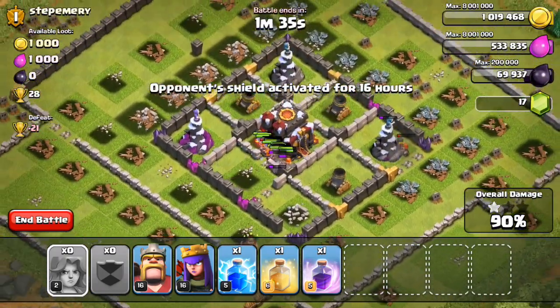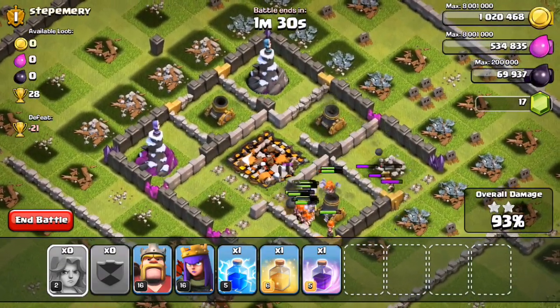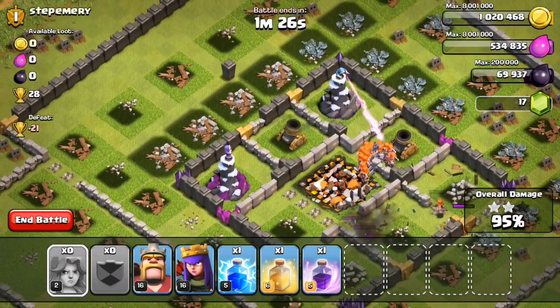It looks like they're carving their way towards the Town Hall. There goes the Town Hall — 2 star, 93%. Now they're heading towards the Mortars. Looks like we're going to take away those 28 trophies, and this is going to wrap up the video.